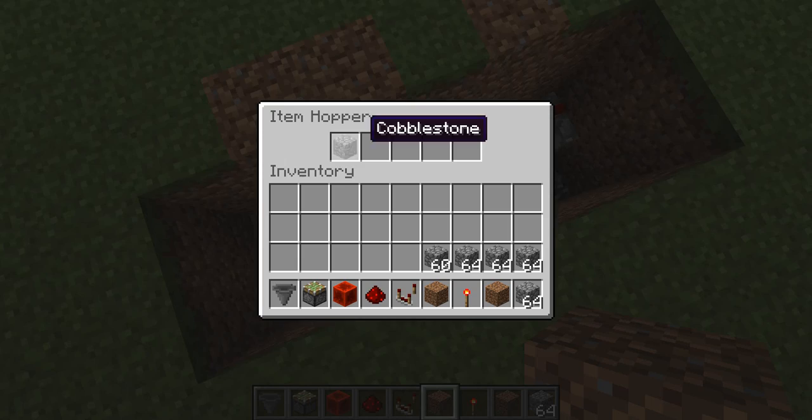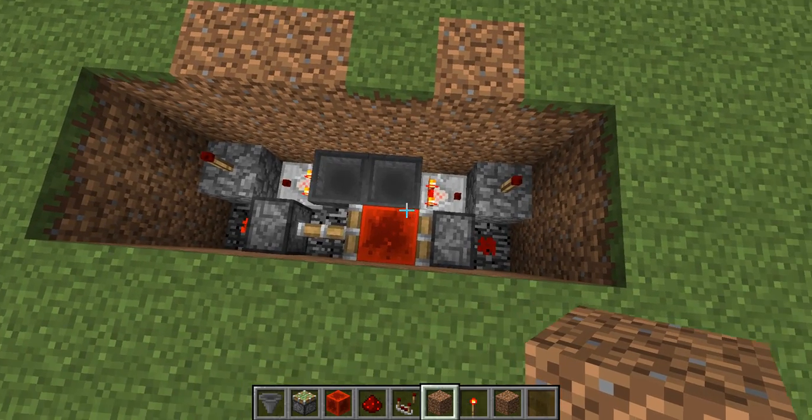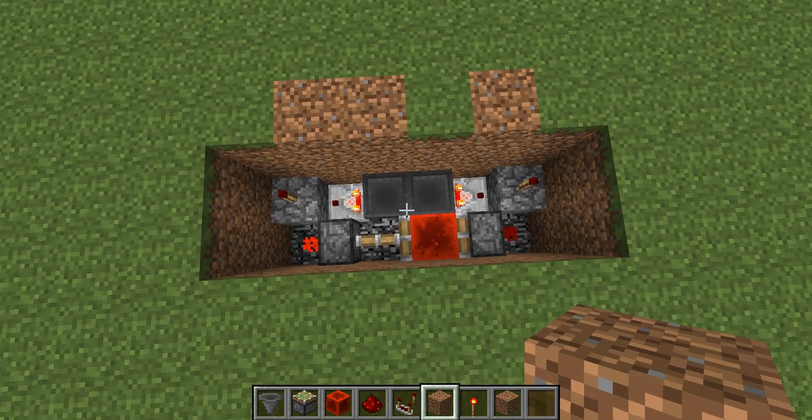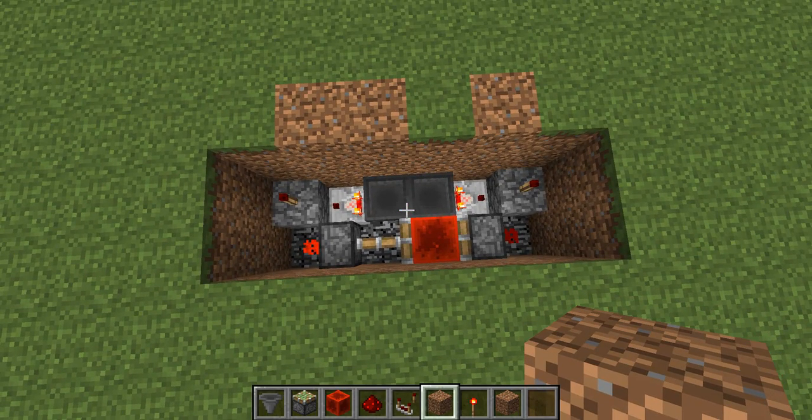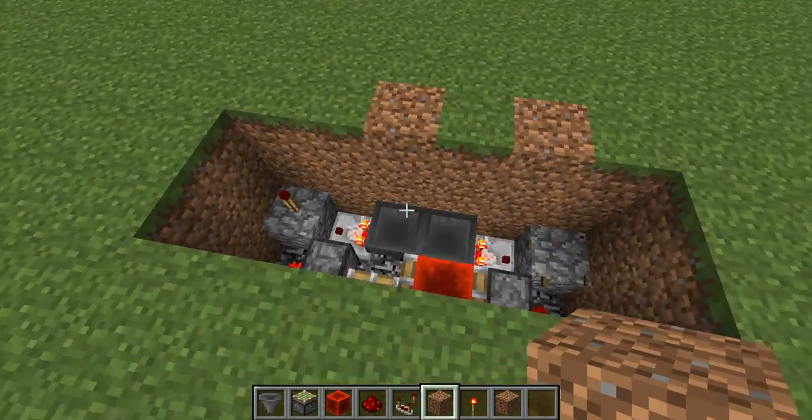So first of all, what you guys want to do is make this little hopper clock right over here, and go ahead and put 5 stacks of whatever objects in here. The hopper clock is relatively simple, you can go ahead and take a screenshot of this or whatnot. You actually don't need a torch here, so I'm going to go ahead and remove this torch.